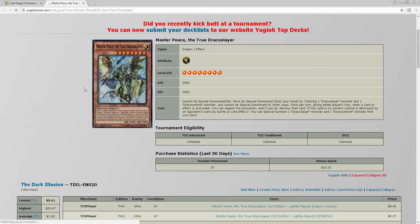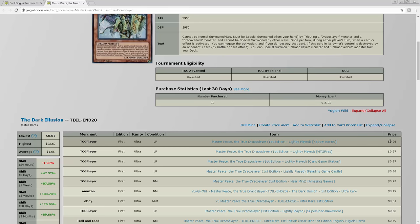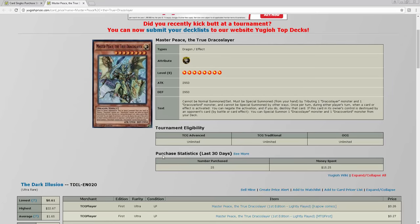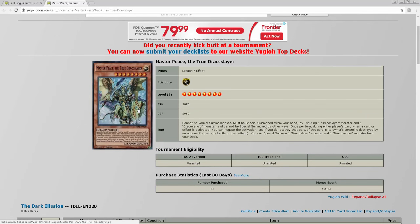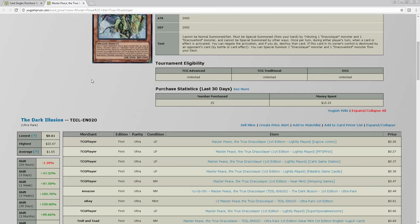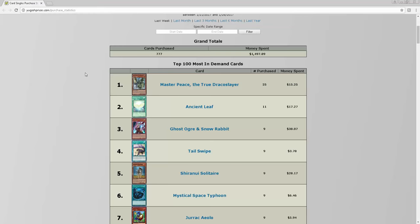Twenty-five True Draco Sayers have been purchased, which is crazy because I don't think we're getting Breakers of Shadow until April or May. But this card is only 26 cents, so you can pick up three for a dollar, or 30 for 10 dollars. Just think about it — with 10 dollars you can buy 30 of these. If the deck gets played, you can easily make your money back in four months and sell them for a dollar each.